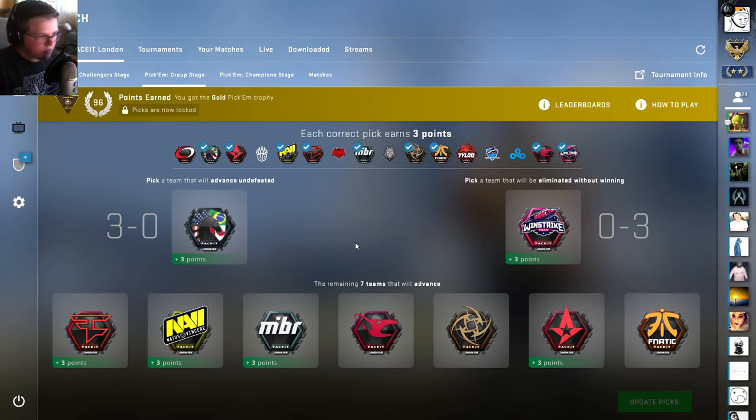Now we go on to the group stage. Vega Squadron did make it through. So now we have these teams from the challengers going up against people like Navi, FaZe, MIBR, G2, Fnatic, Cloud9, Windstrike, and Mousesports. I did pretty good overall. Liquid looked very dominant in the challenger stage, and a lot of people picked Astralis for the 3-0. But I kind of went with Liquid — and it's not even a wild card pick, it's just Liquid. Got it right, they did go 3-0. And then Windstrike — they're the old Quantum Bellator Fire from a couple tournaments ago, complete garbage, they haven't played in nine months. Most people picked them as 0-3, and they got that right.